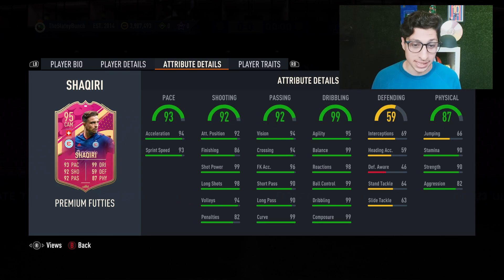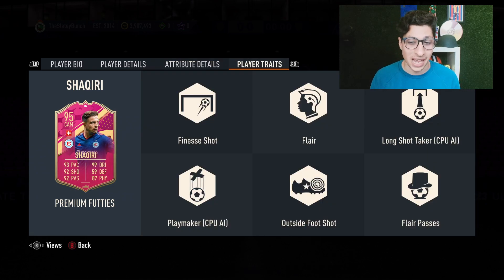Internally, 99 shot power is really nice - that actually overcompensates that finishing stat, so that is a big W there. Passing stats are pretty good: 94 vision, 90 short pass, 90 long pass - could be a little bit better, especially for a guy you'd want to play as a CAM or winger. Good pace splits for the most part - not super rapid, but we can work on those. Crazy dribbling: 99 composure, 99 dribbling, 99 ball control, 98 reactions, 99 balance, and 95 agility with 90 stamina. Finesse, flare, outside the foot shot, and flare passes traits as well.